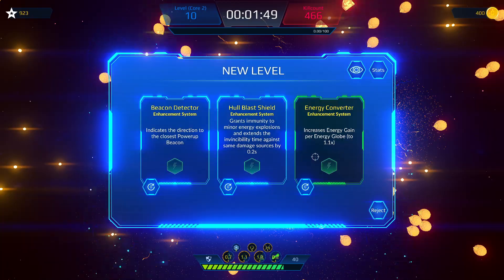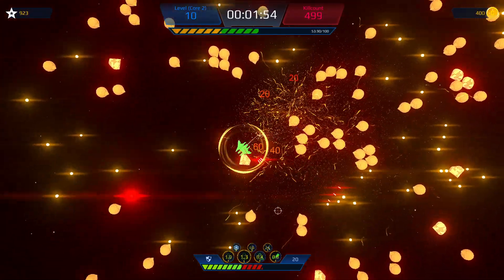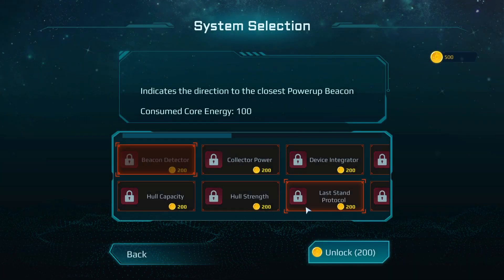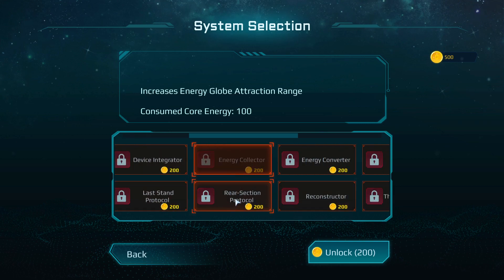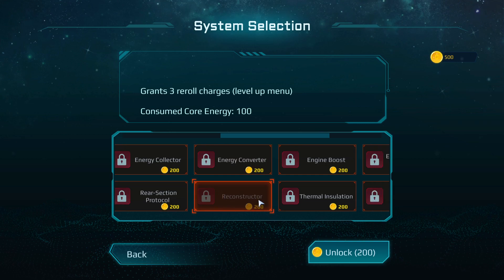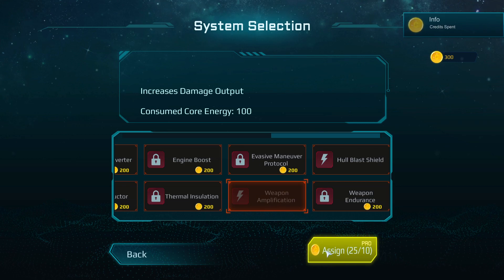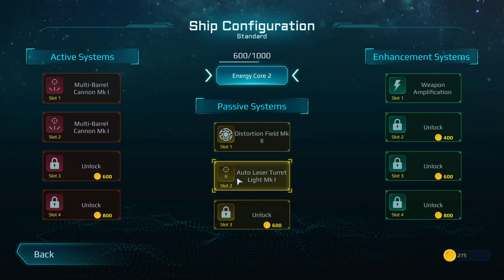Okay, energy gain. More energy means more levels. I need to check my upgrades — is there a damage one? No. Damage output, here. Yeah, I want this maxed. Damage is always nice.